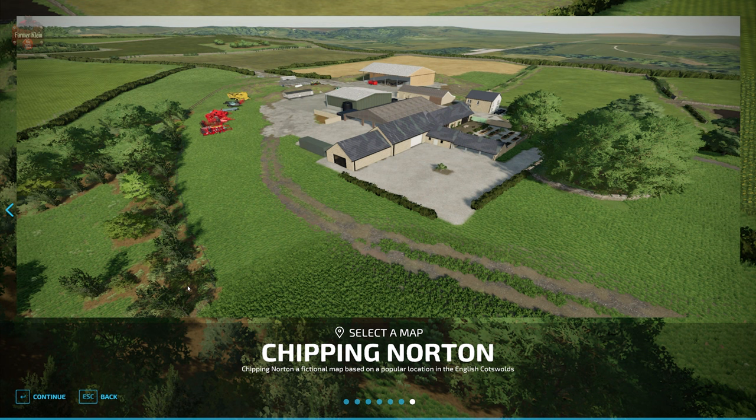The Chipping Norton map can be found over at the FarmingSimulator.com website or the in-game downloadable content menu. As of the one-point release, this map is available for all platforms. Let me read you some of the description: Welcome to Chipping Norton, a fictional map based on a popular location in the English Cotsworlds.